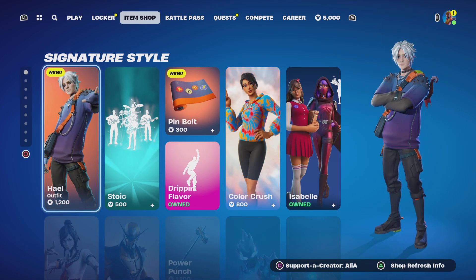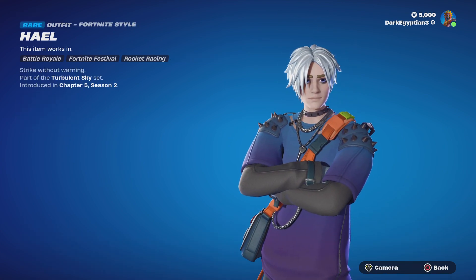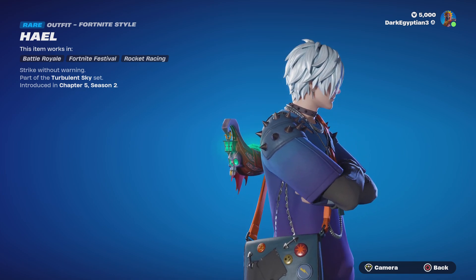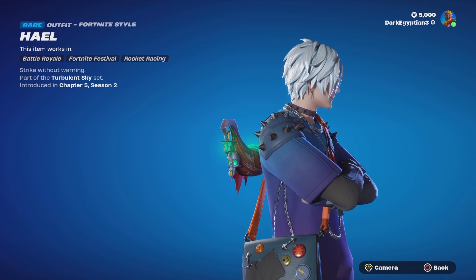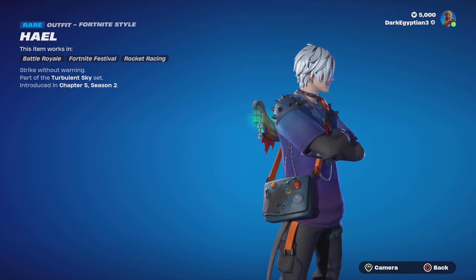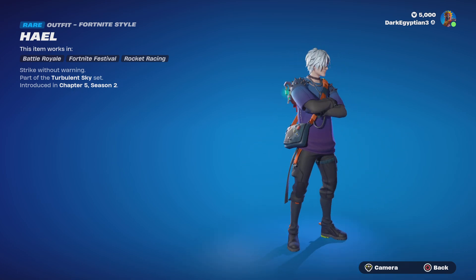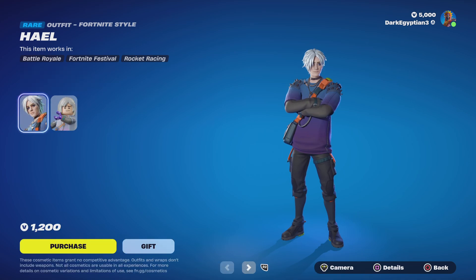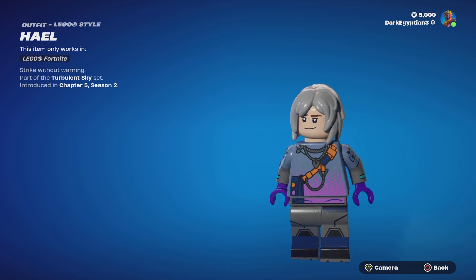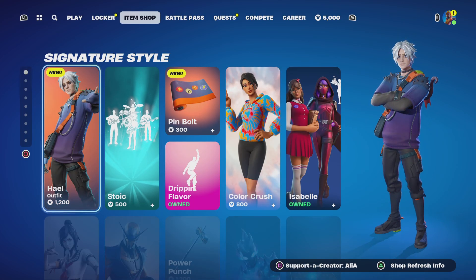I'm assuming their name is Hail. Jumping straight in, we have Strike Without Warning, part of the Turbulent Sky set, first introduced in what is the current season — Chapter 5 Season 2. Really, really cool skin. I'm assuming it's a guy. Moving us on to the Lego style, which looks pretty much one-to-one. Really, really cool.